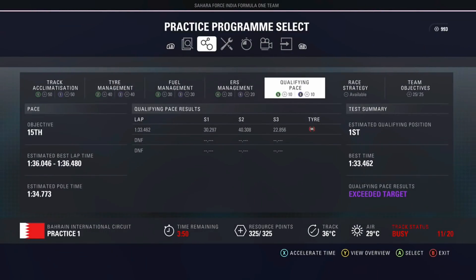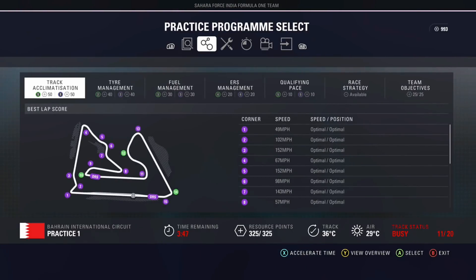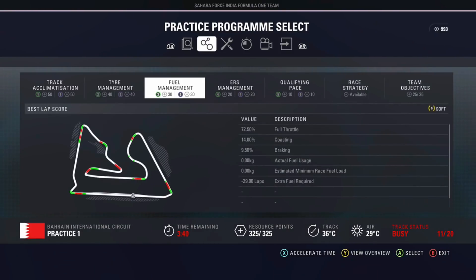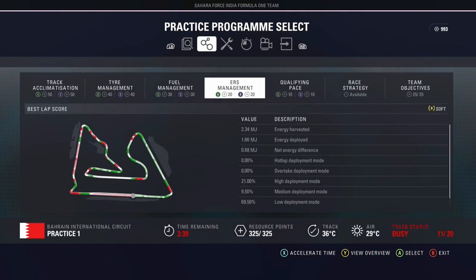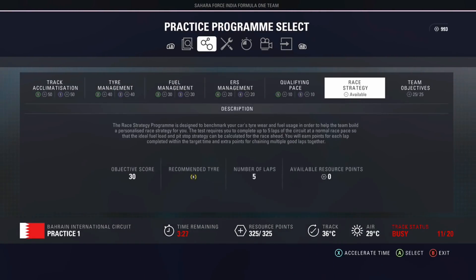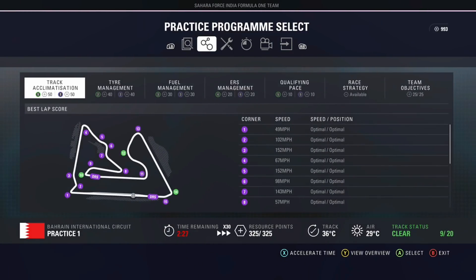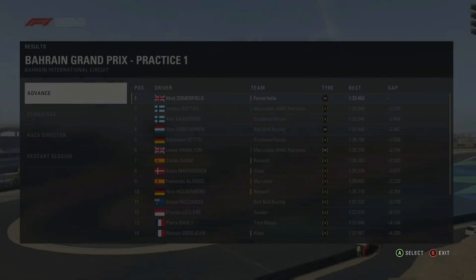We're down to the last few minutes of FP1 — we've cleared four of the programmes in first practice, and that's gone quite well, especially considering I've turned the traction control down to medium. I'm okay with that level. Our best lap so far is a 1 minute 33.4. We'll move on to the other programmes in free practice two and pick up those extra resource points.